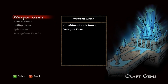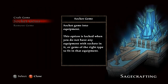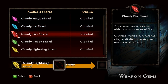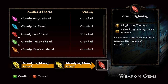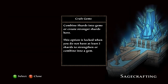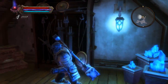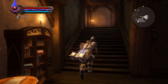Craft gems — weapon gems, quality clouded. I don't have anything good here. Armor gems, utility gems — let me craft that. We have a cloudy lightning and another cloudy lightning, and I can confirm it's a gem of lightning. It sockets into a weapon socket but I don't have any weapon socket — that's a major bummer. I do not have enough space in my inventory. This is once again the obligatory selling section.